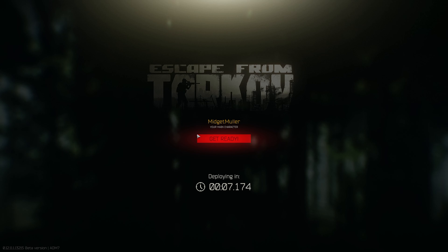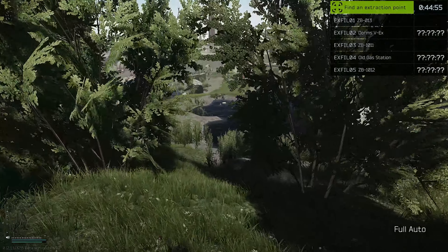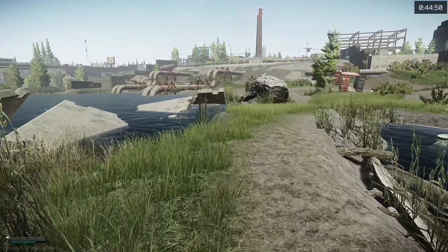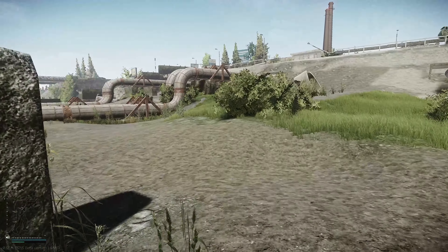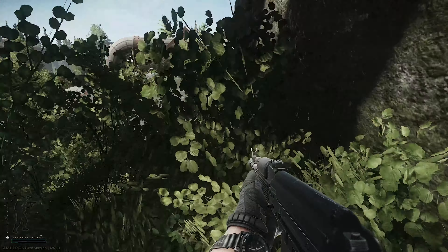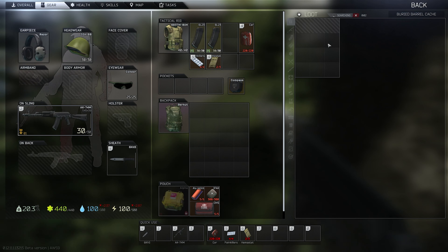Alrighty, here we go. Let's hope for a good spawn near that body. Because otherwise we'll have to go to the body and then backtrack to the building and then go past it to the extraction. Oh my god, let's go, dude! This is I think the best spawn we could have gotten. So let's go over here, loot this stash, and then hit up the body. Then we can backtrack the same route to the building where our quest item is.